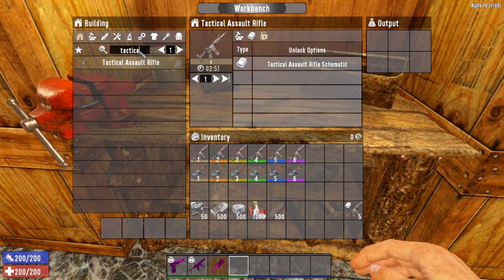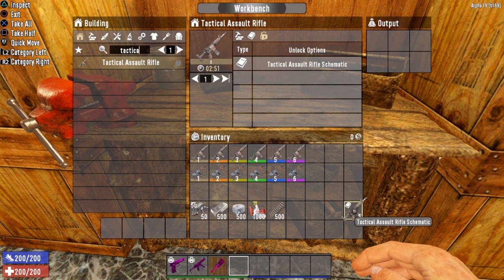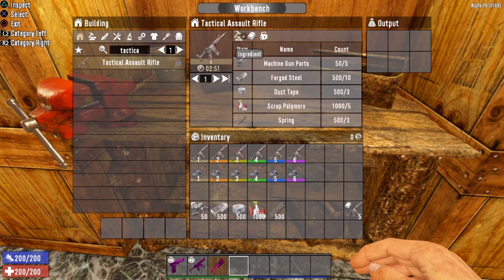Now let's take a look at actually crafting the tactical assault rifle. The tactical assault rifle is a weapon in which you will need to find the schematic before you can craft it — there is no other way to unlock the crafting options. So be on the lookout for the tactical assault rifle schematic. Once you find it, you can craft it using machine gun parts, forged steel, duct tape, scrap polymers, and springs. Keep in mind that as you increase your machine gunner perk, the tier that will be opened up for you to craft will increase all the way up to level five, and as you increase the tier, the amount of crafting materials needed will increase as well.